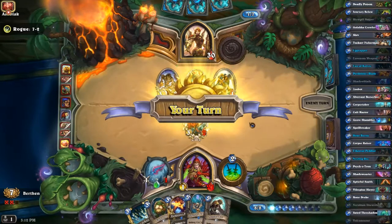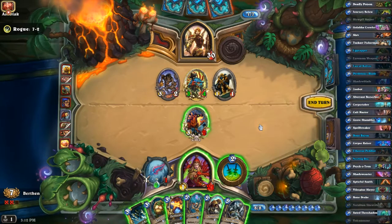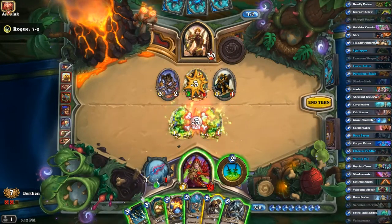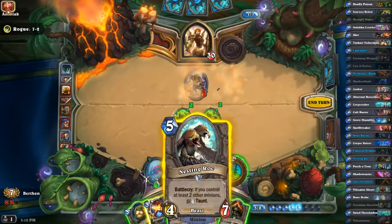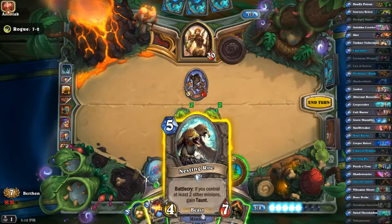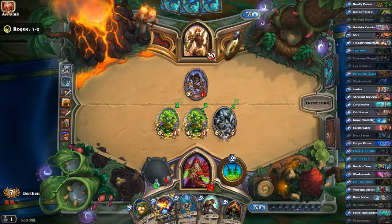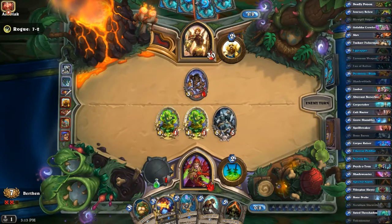He's clearly playing small minions to play around poison, so if I just don't do anything with my poison weapon I'll be in pretty good shape. I don't really need the taunt, so I think I'll just go for a death rattle. Putting it on the board now will let me get a death rattle sooner, and I don't need the value from the Ethereal since this gives enough value as it is.